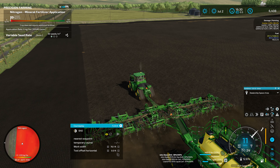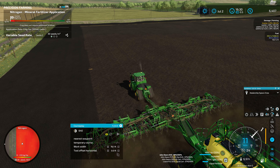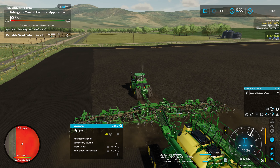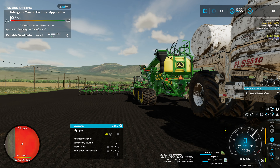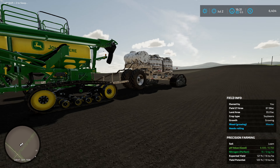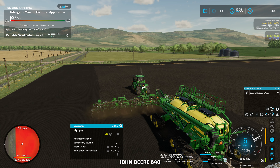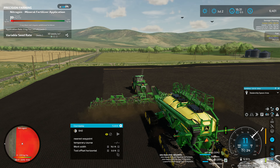That is an interesting idea, Sean. I'm not sure if that would work or not - can you pull another C850 cart behind this one? Maybe I'll have to ask you folks in the comments. It seems like a bit of a ridiculous setup though. I think what most farmers would do at that point is split this and do seed and fertilizer. But it's an interesting idea - I'd be curious if it would work.